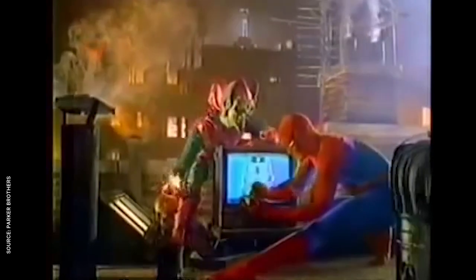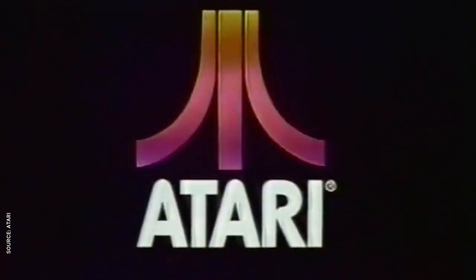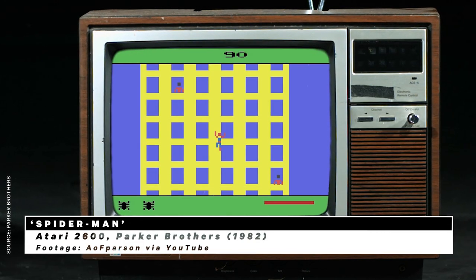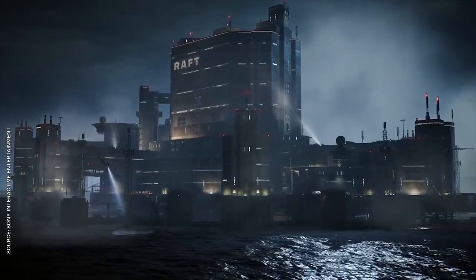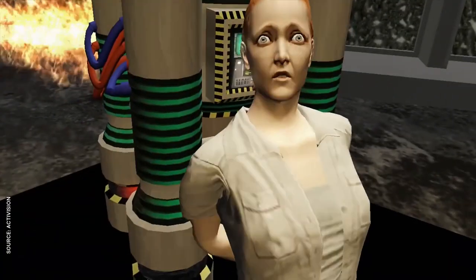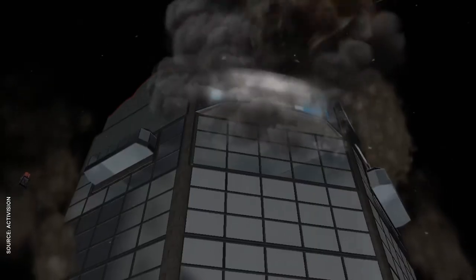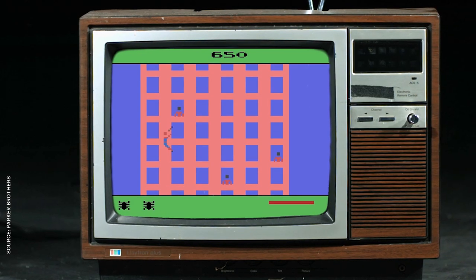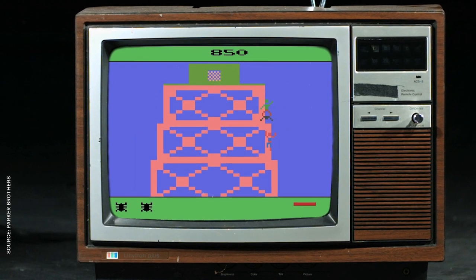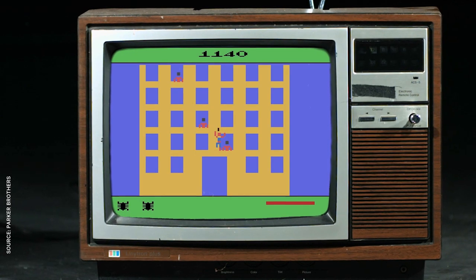Spidey got his first video game in 1982, at the height of the Atari age. The Amazing Spider-Man on the Atari 2600 wasn't just the first Spider-Man game, it was the first Marvel game, period, kicking off a legacy that would lead directly to Insomniac's upcoming adventure. Don't expect any quips or QTEs in this debut, however. You slowly web-sling up the building, avoiding criminals, defusing bombs, and battling the Green Goblin who you can't actually defeat. If you don't run out of fluid, you'll eventually reach the top, then start over on an identical building.